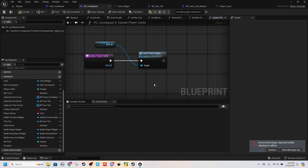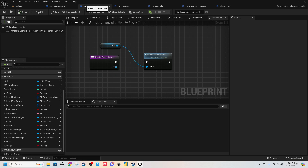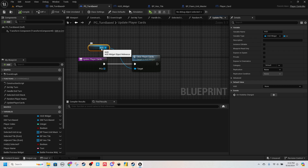It didn't work for the client because the client's running this via a server. The problem is the game mode only exists on the server, right? Widgets only exist on the client. So the server is trying to access this HUD but it can't for the client, because the client's widget only exists on the client side, not the server side. Frankly, I should have known that before I made this function.